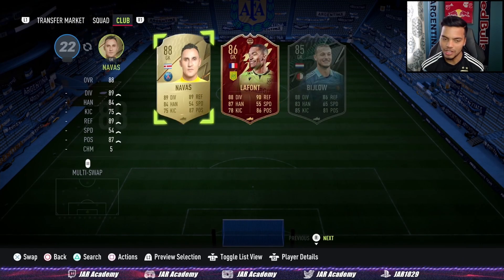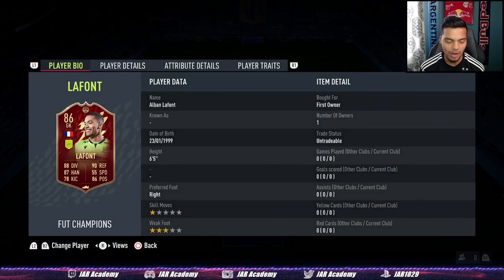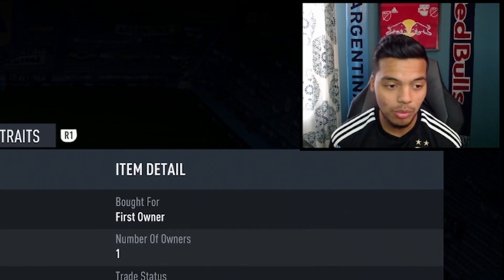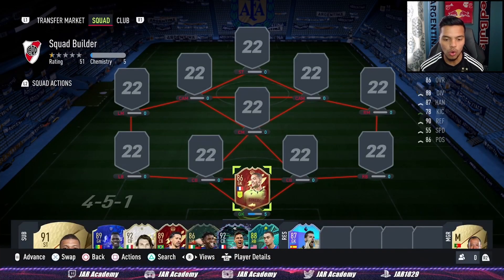Starting off in the keeper position, the third in-form LaFont. I was lucky enough to get him in red picks, but this guy's only 20k on the market. For 20k, it's an absolute steal — get your hands on him and get him in your squad now.